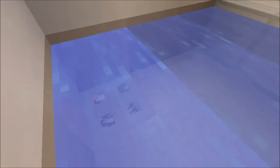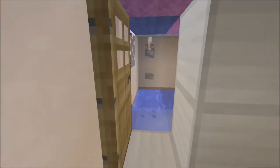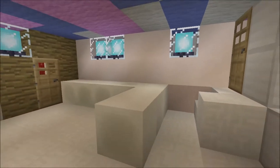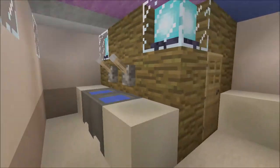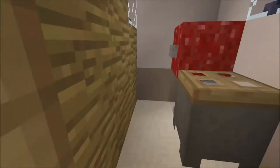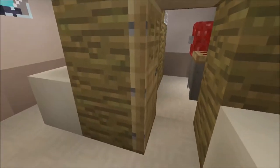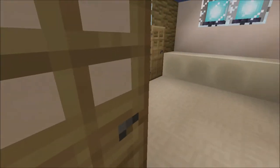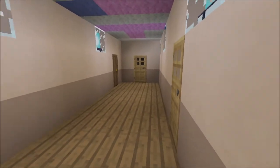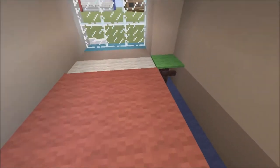Here are two sinks. I was going to add two toilets but I couldn't fit them — I only fit one, because adding two would take up too much space. Here's one bedroom with a wardrobe, bookshelf, double bed, side table, and more bookshelves.